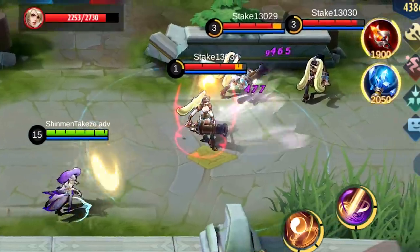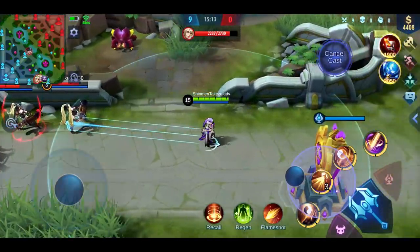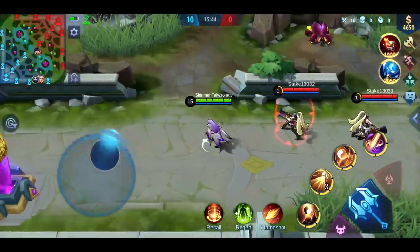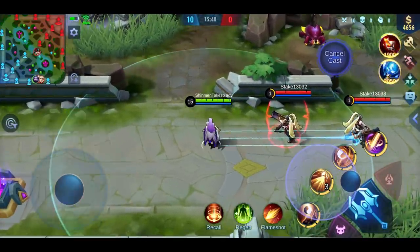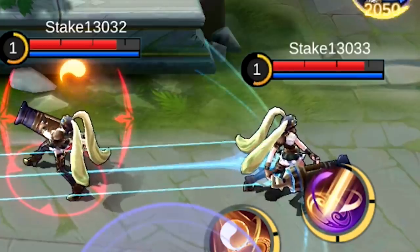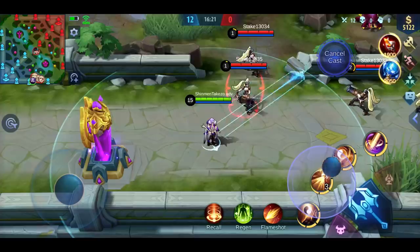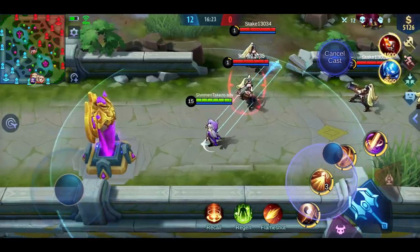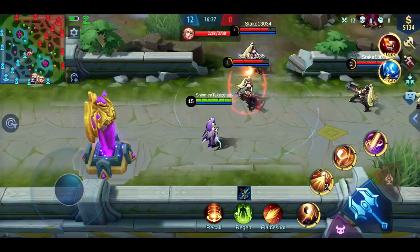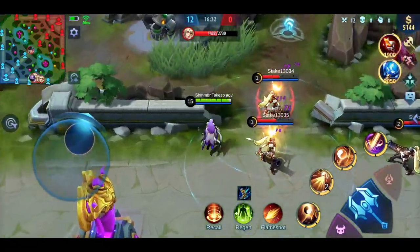If there are enemies behind the first target you hit, they get damaged as well — it's area damage of some sort, it explodes upon impact. It seems you can apply marks to enemies behind via splash too. For enemies only taking splash damage, they need to be hit twice with splash damage to receive a mark.